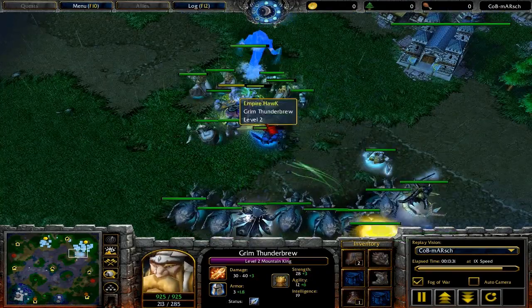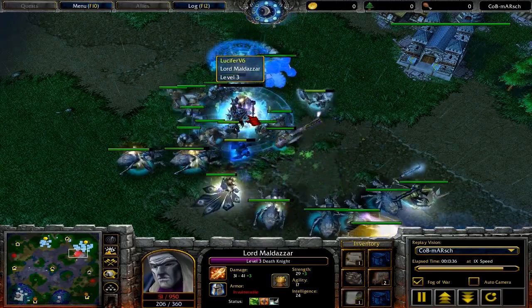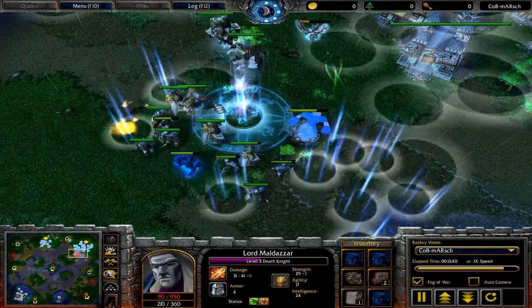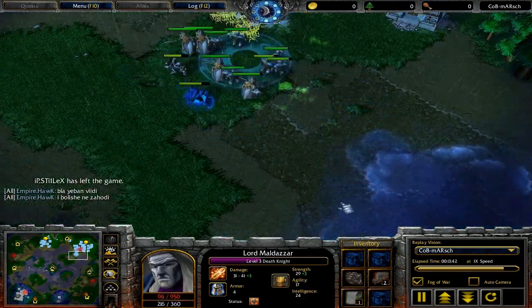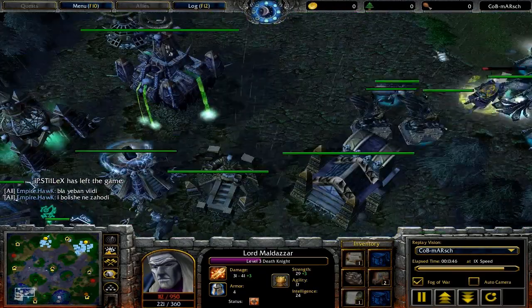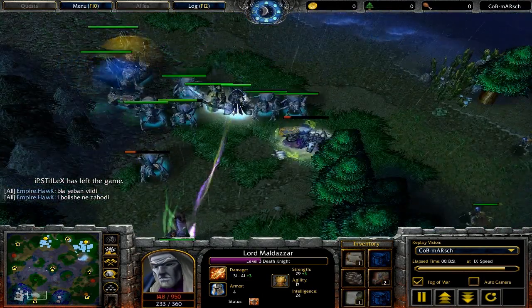The undead player did a similar thing — but very good surround over there. The DK is completely surrounded and going to be taken out, but uses the TP at the last second. One more hit by all of the units and it would have been GG for the undead player.